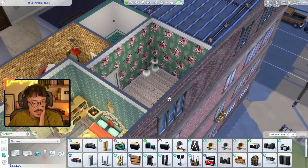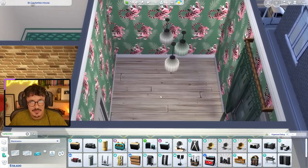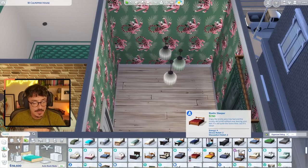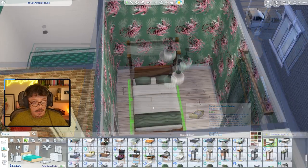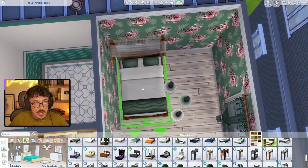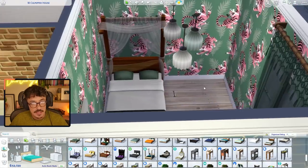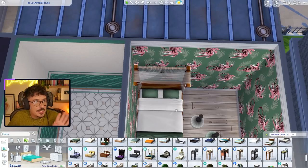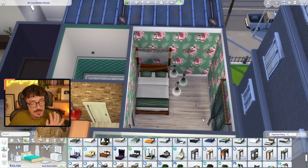Moving on to Deja's bedroom now. As I said, I do want it to be overcrowded. I kind of want it to look like she hasn't really unpacked properly yet — everything's going to be everywhere, a little bit messy. She's kind of in turmoil in her head at the minute about what she's doing with her life. So I kind of want that to reflect in her room. First off, we're going to give her a double bed. I'm going to say she brought this bed from her last apartment with her partner. We're going to go for this one from Island Living. I don't necessarily want the furniture to match in this room, just to get across the idea it's not her permanent residence — she has literally just moved in. The furniture is probably going to be a bit mismatchy, maybe Polynesian inspired because of her travels with her ex-partner.